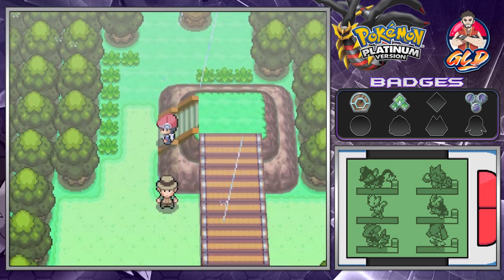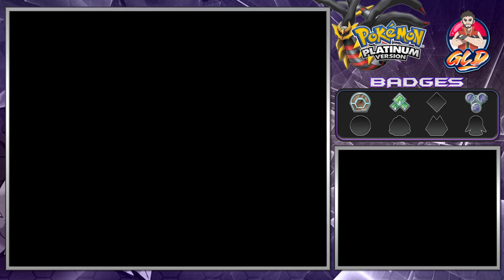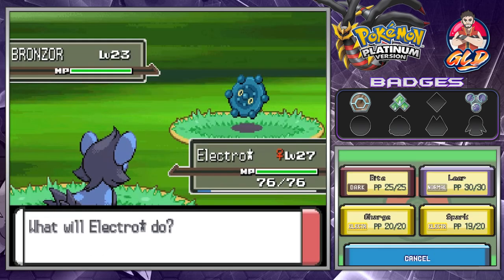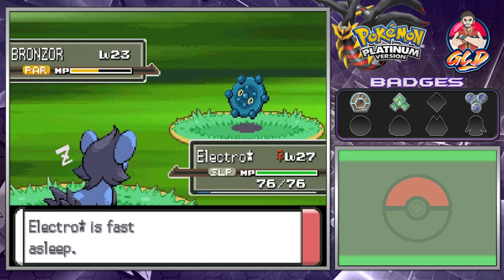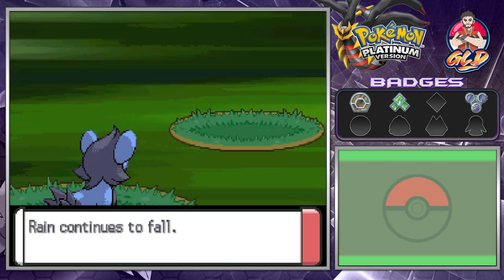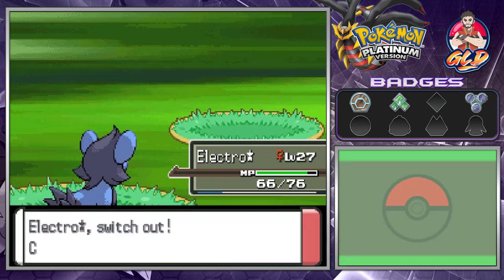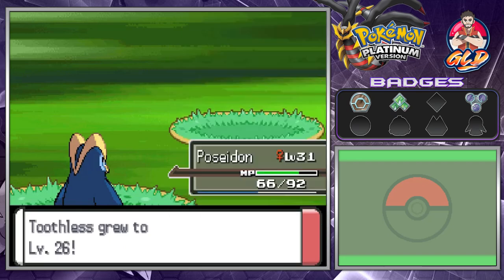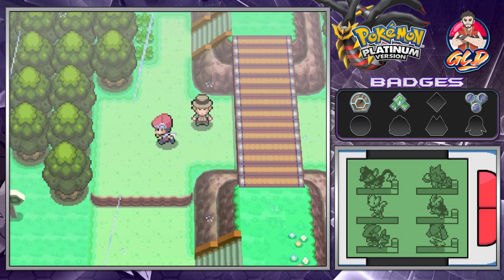Let's give the Experience Share to Toothless since Toothless is a very difficult Pokemon to train. Someone discovers us and comes out with a Bronzor. There's a lot of rain and we're asleep, but we wake up. Quick question — how is it that Steel-type Pokemon are not weak against Electric-type Pokemon? I mean, it does conduct electricity!